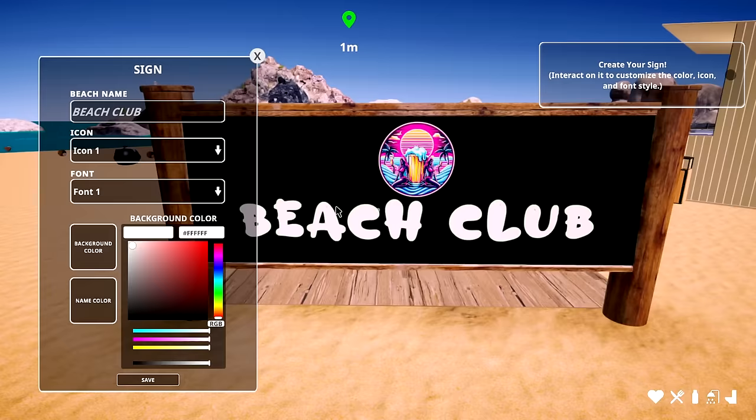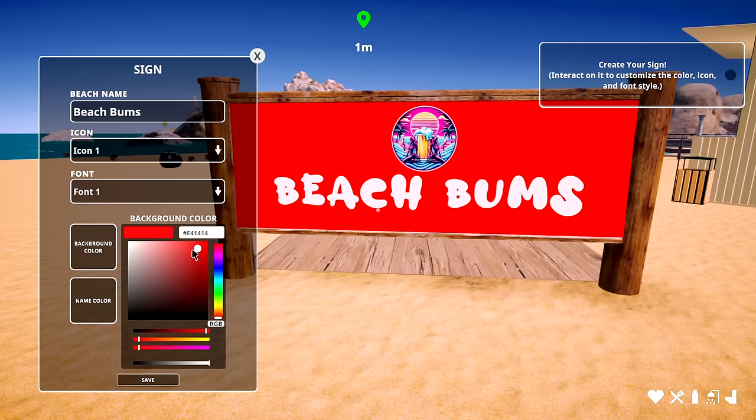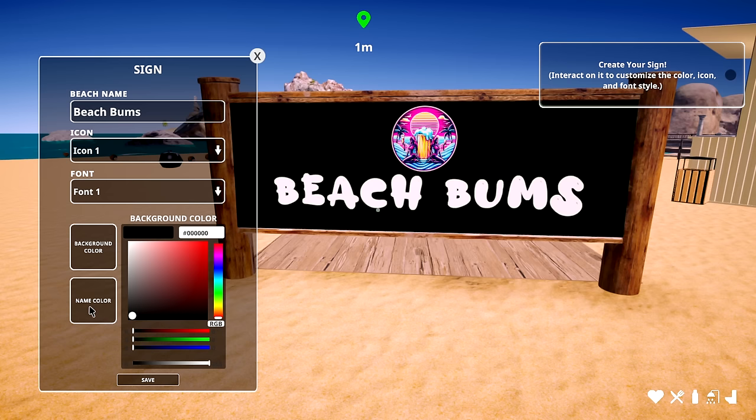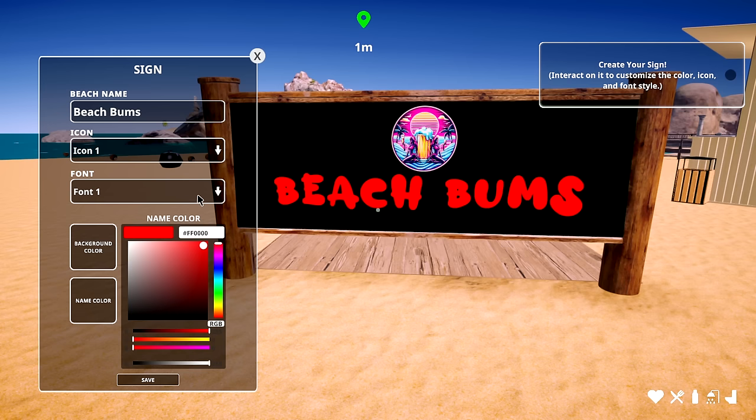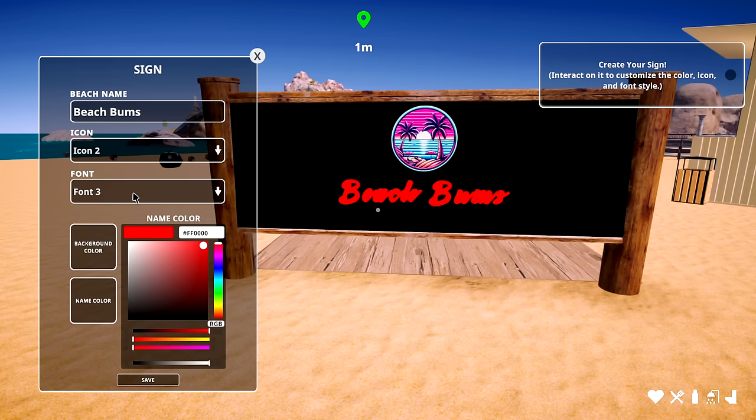'Beach Bums' — yeah, let's go with Beach Bums, that sounds perfect. We want to go with black as the background color, that's pretty nice. Change the name color to red — there we go, Beach Bums. We have different icons here — I like the second one better. Different fonts too — this one looks like spray paint, a bit hard to read but cool. Save that up.